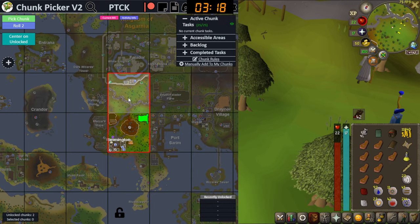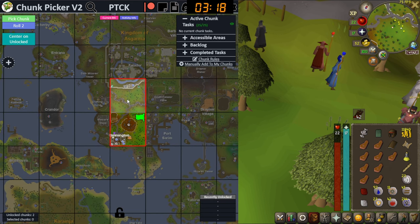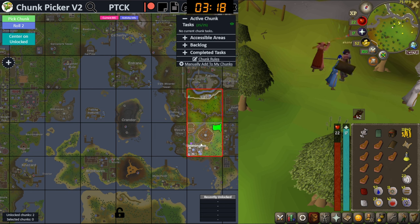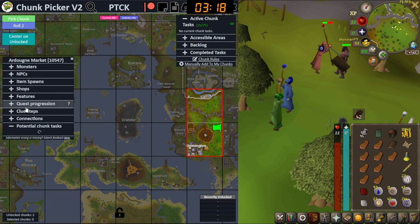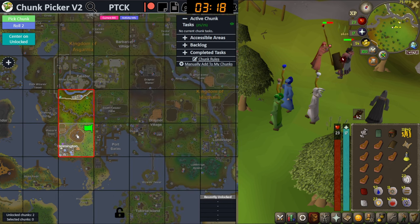Now after we picked one chunk, which is this one that I picked myself, we will roll two and then pick one of the two. There are many chunks that I don't want, many that I kind of want, but there's not a perfect chunk. I would really like maybe this one so we can in the future go to Artie, but Artie also means 80 thieving and pickpocket of heroes — so kind of don't want that.